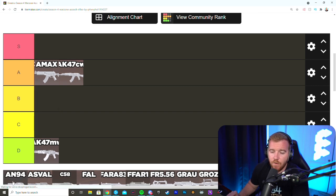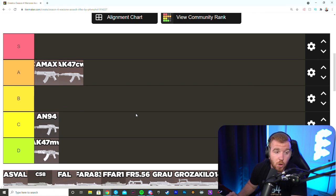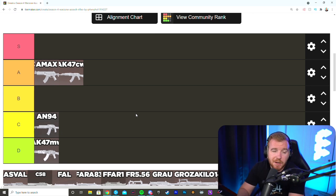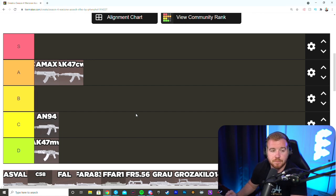The AN-94 is the most disappointing gun in Modern Warfare. It was a Black Ops 2 weapon with a hyperburst where the first two bullets fire simultaneously for incredible damage — but if you don't hit a headshot right away, it has one of the slowest time-to-kills in the game. It lands at C tier: it has almost no recoil, which is decent, but the time to kill is just too slow.